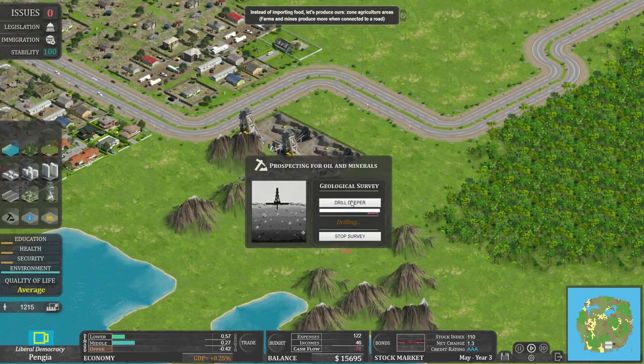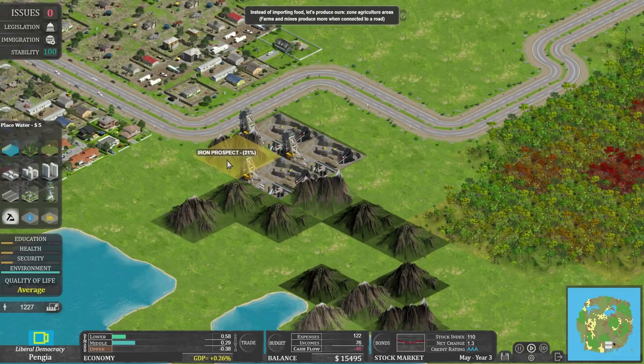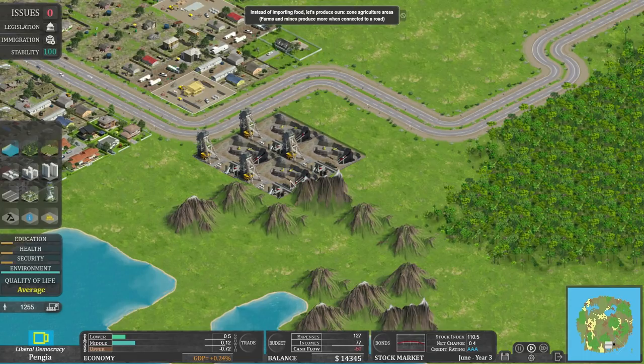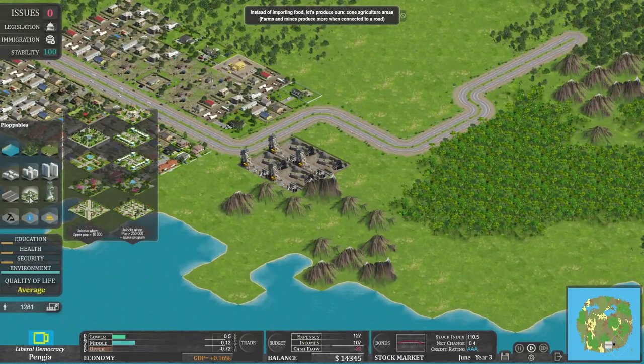The darker the tile in the mountains, the better the chance of iron; the redder in jungles, the better for gold; and the browner in the desert, the better for oil. Let's get some oil going. Start that survey. Nothing on the first drill, but we'll drill deeper — costs $200 each time. And there we go — four ironworks. Let's put a little ploppable park right next to the mines. Lovely.